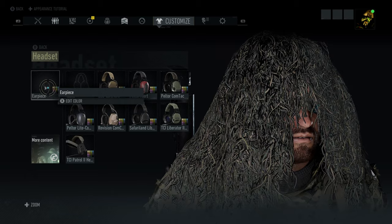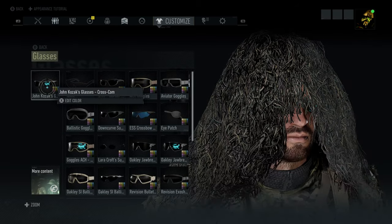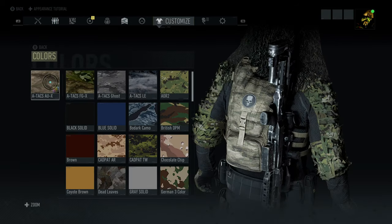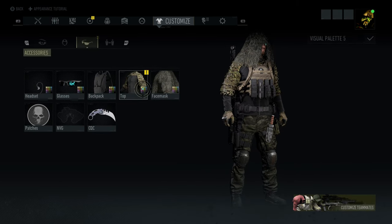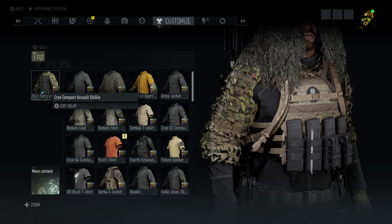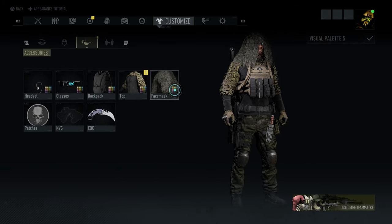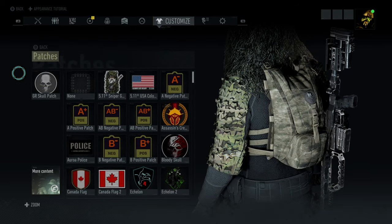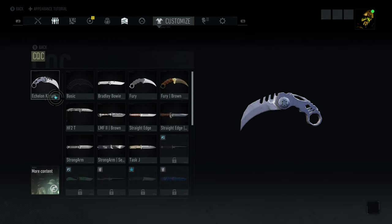For the headset, we're going with the earpiece. For the glasses, we got those John Kozak Crosscom glasses. For the backpack, we got the Camelback Ambush set to Atax AUX camouflage. For the top, we're going with that Cry Combat Assault Ghillie set to none, which is pretty much Multicam. For the face, we got that Arcturus Ghost hoodie set to none. For the patches, GR Skull Patch. No NVGs. And for the CQC, I got the Echelon Karambit — I want to try out some new CQC kills.